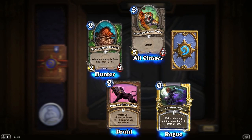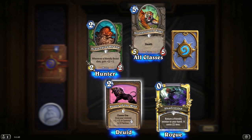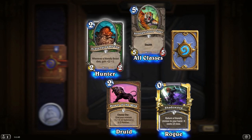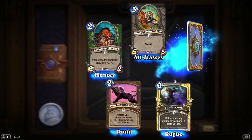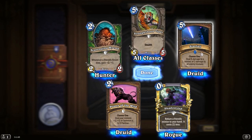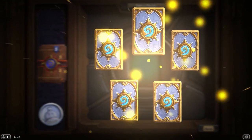Call of the Wild — choose one: give your minions plus 1, plus 1, or summon a 3-2 panther. Pretty good card. Whenever a friendly beast dies, gain plus 2, plus 1 — I definitely want to get that into the Hunter basic deck. Stranglethorn Tiger and Starfall — choose one: deal 5 damage to a minion or 2 damage to all enemy minions. Pretty nice for the Druid — nice bit of direct removal or board clear if there are just little minions out.